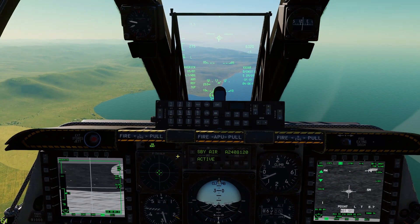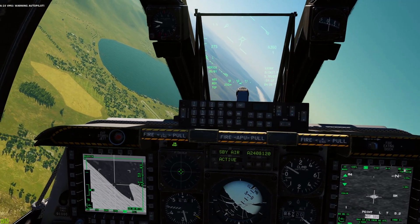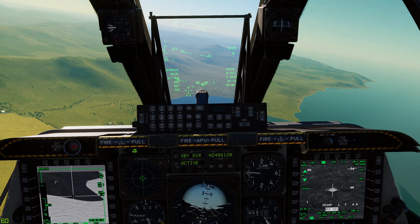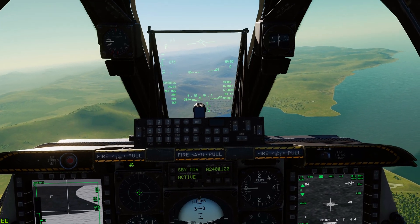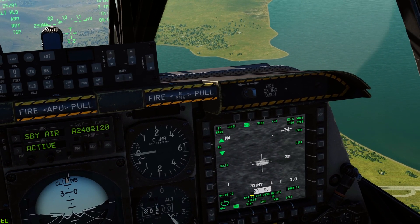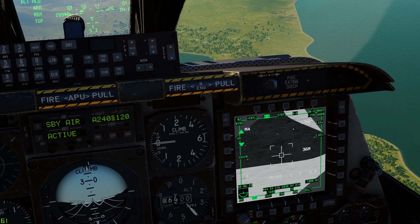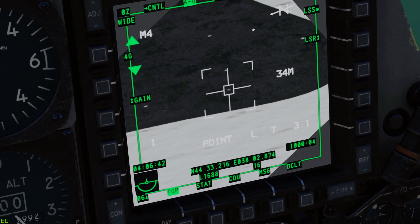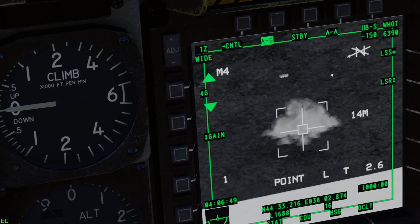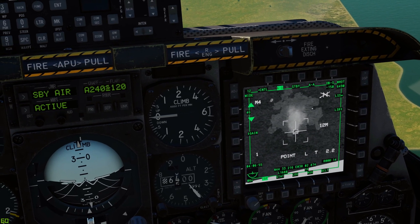Unpausing now - going ahead and rifling off a Maverick. We'll put ourselves in a slight bank so we can watch our handiwork. Switching to the targeting pod, making the TGP SOI, zooming out a touch so we can see what it's going to do. We should see our Maverick cruise in... and boom - shack-tastic! That is how you employ a single Maverick on a ground target.